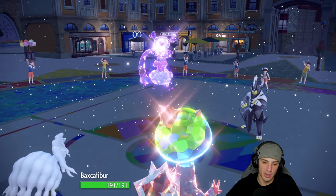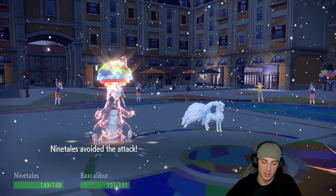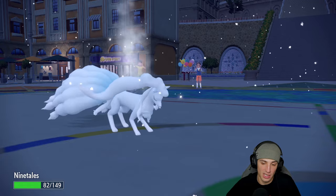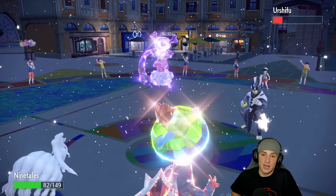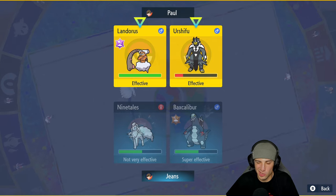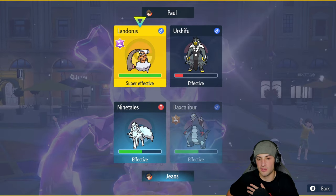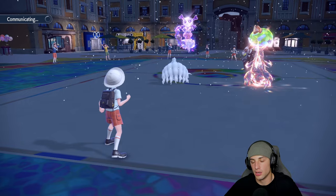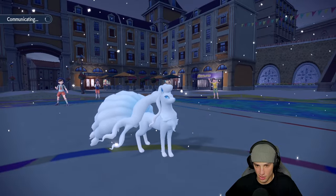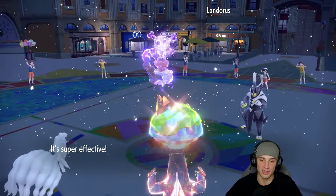We lose the defense boost for speed but Sand Sear Storm comes out — Baxcalibur dodges, beautiful! Close Combat flies and they double down onto Ninetales — that's fine. Blizzard is pretty standard here. I send High Horsepower onto the Landorus. I knew I should have gone High Horsepower turn one with the Tera boost, but this turn it absolutely rips through and we get the KO — massive turn!